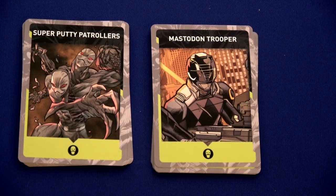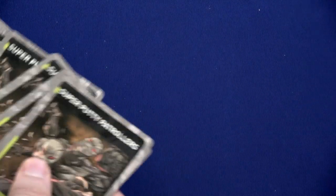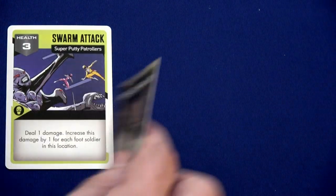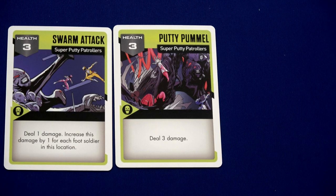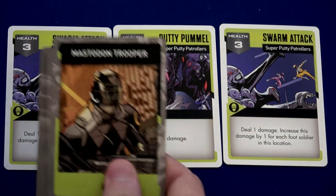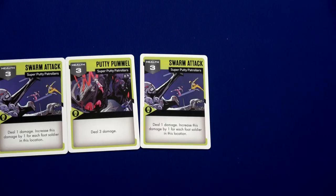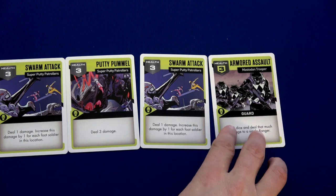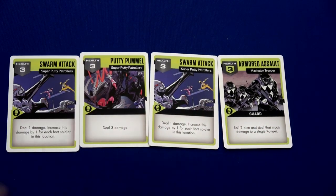Next we set up the enemy row. We have three super putty patrollers and one mastodon trooper. I shuffle the super putty patroller deck and reveal three cards: swarm attack, putty pummel, and another swarm attack. Then I grab one mastodon trooper card and reveal it — armored assault. I've never played against them so they'll all be new to me.